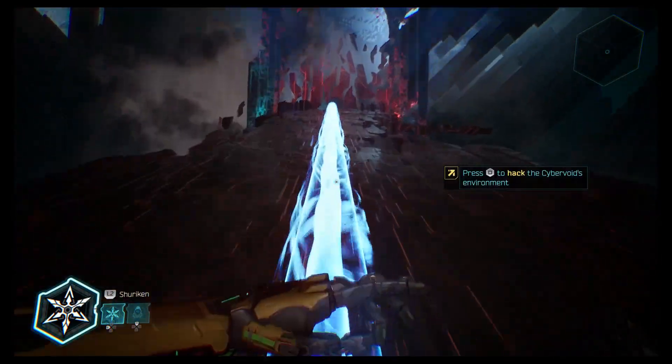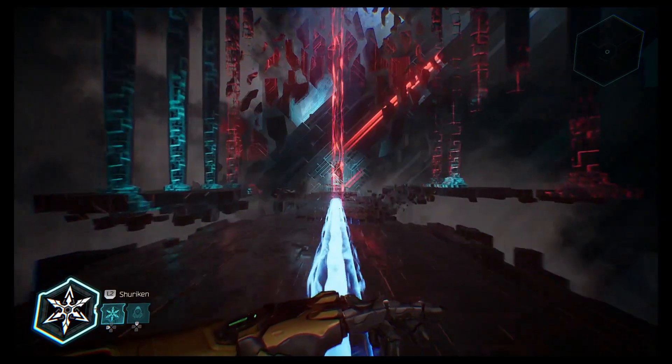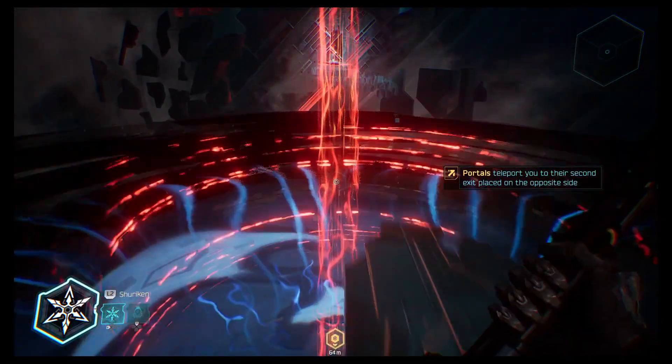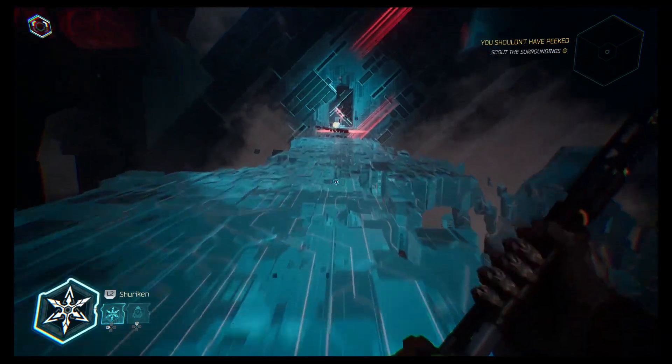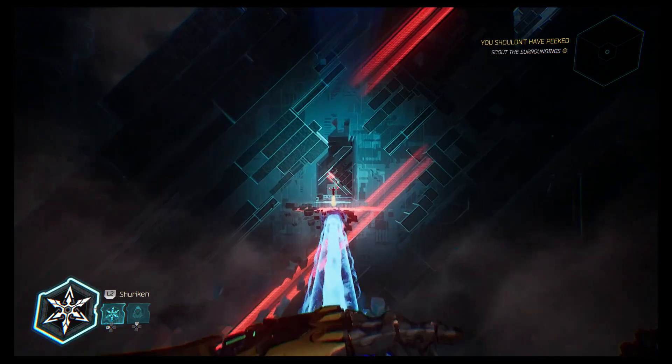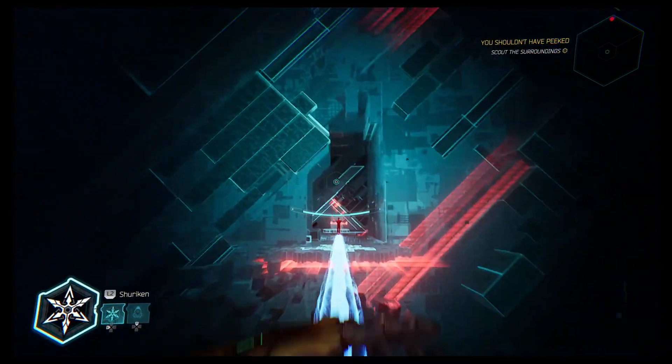Hello and welcome to Wolfman Gaming. This is my Ghostrunner 2 walkthrough and this is mission 6 called You Shouldn't Have Peaked. We are back inside Cyber Void again and it's time for another boss fight — specifically, it's time to take on Rahu the Avatar.